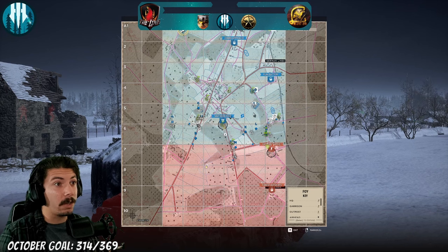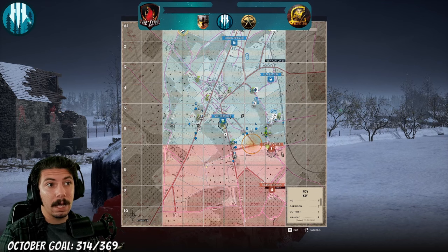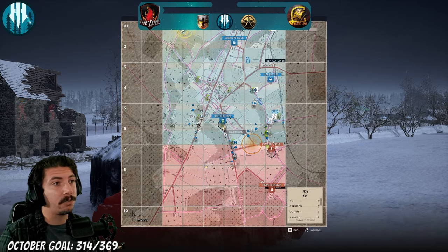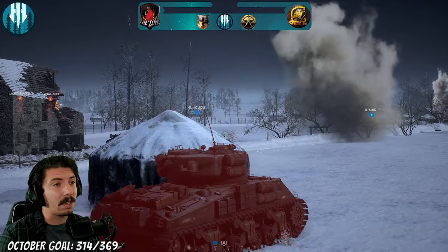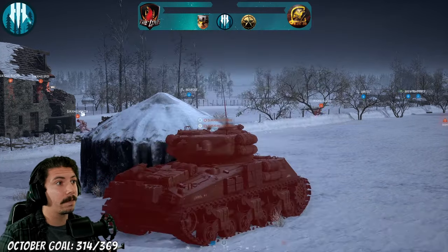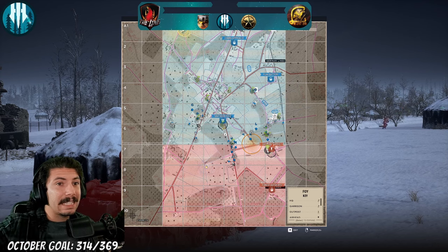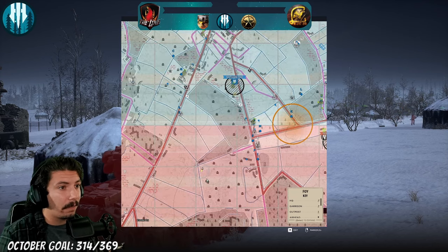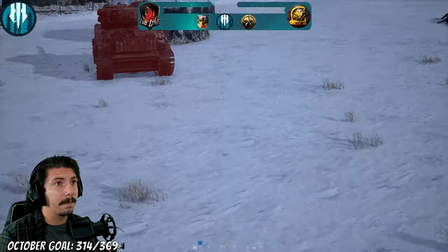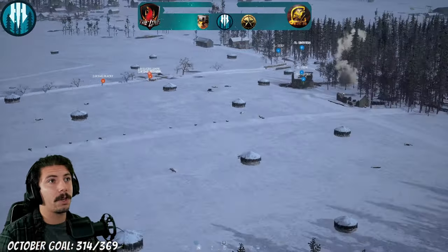Right now guys, it looks like TL has awesome map control over their point — they're gonna be putting a lot of pressure on eastern in a moment. Their best bet is for this 76 to win this fight and then open up a lane. This 76 needs to win this fight against this Tiger to open up this flank for the allies. Currently they're about to get split in two — TL is splitting the allied team and cutting off this section over here from eastern. They got to make a play quickly, they are running out of time. TL is growing stronger and stronger in their position.